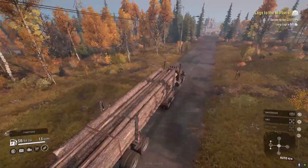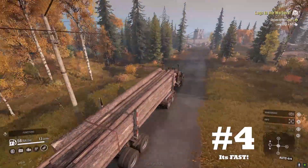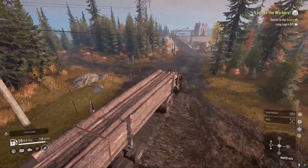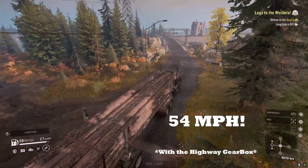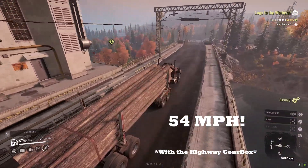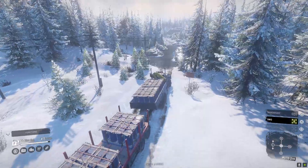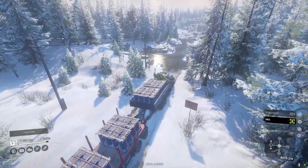Blazing in at number four: it's fast. According to Spin Tires fandom, the GMC is the fastest highway truck in the game, coming in at 54 miles per hour. Flying around paved roads with light terrain, this truck can just flat out make up time with raw speed.